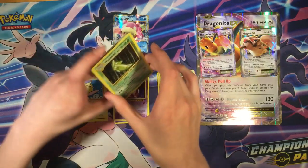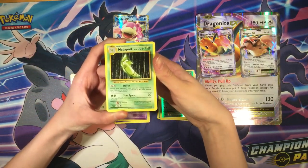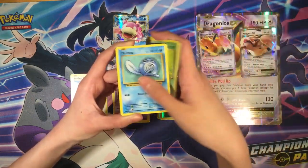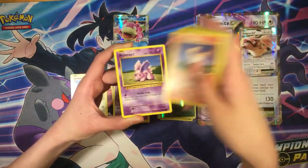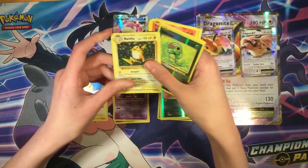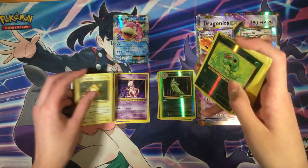Pack five: Metapod, Professor Oak, Caterpie, Poliwag, Pikachu, Ponyta, Nidoran, Caterpie, and Raichu Holographic — fulfilled offer. We can use the code card.